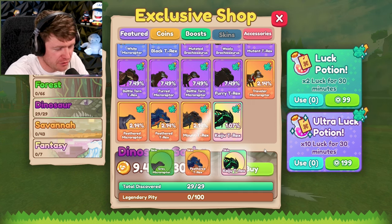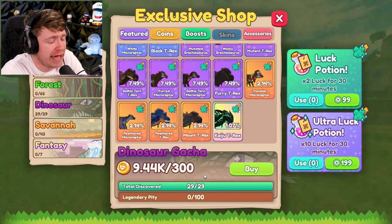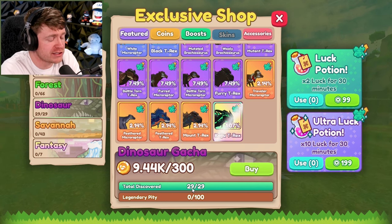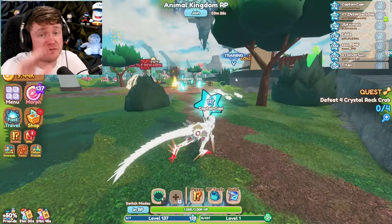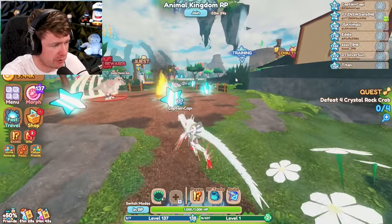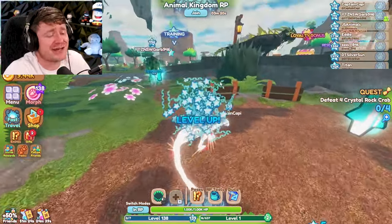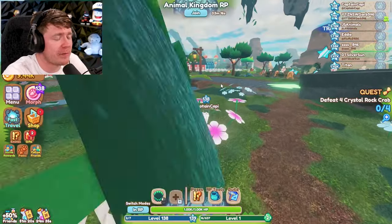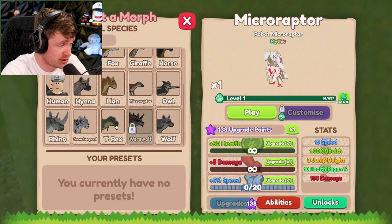Oh my goodness — there he is. The Kaiju T-Rex! And look at that — I had to find all of them just to get him. We discovered 29 out of 29. By the way, I just spent a lot of real life money to get that thing. So if you haven't yet, please scroll down and hit that subscribe button. And while you're down there, hit the like button for me, please. That's all I ask. Now, ladies and gentlemen, it is time to become the world's most ultimate dinosaur.